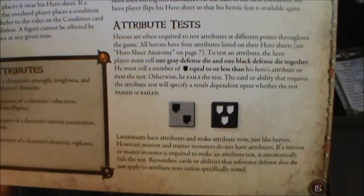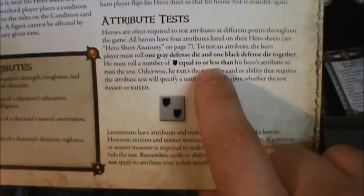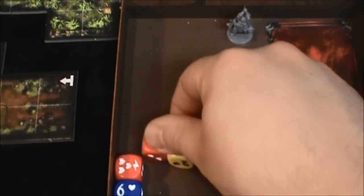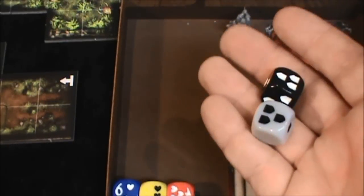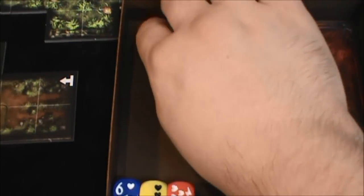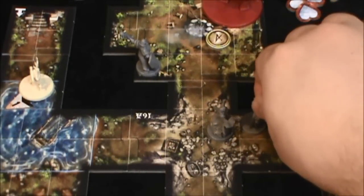Let's see what happens. For an attribute test, we use a gray and a black die together. We're going to roll those dice and we've got to get equal to or less than the hero's attribute, and that is five. Alright Tombow, the overlord is desperate and hoping to trip you up here. We have our gray and our black die — let's give them a roll. Well, Tombow, you absolutely aced the hell out of that. The Tripwire did not work. Tombow continues on his path to try to get to Grisbon.